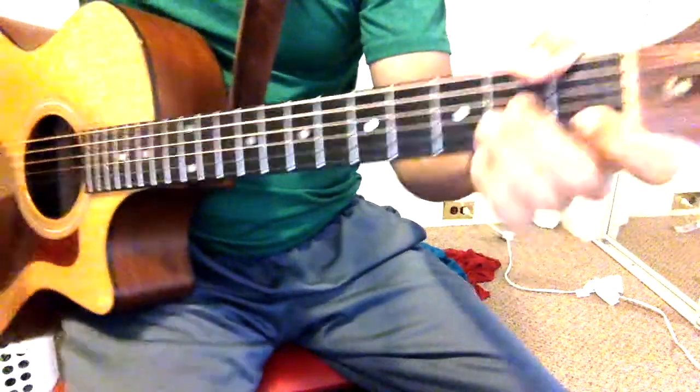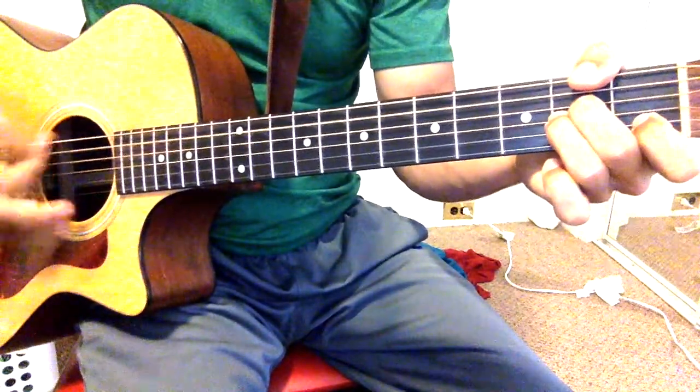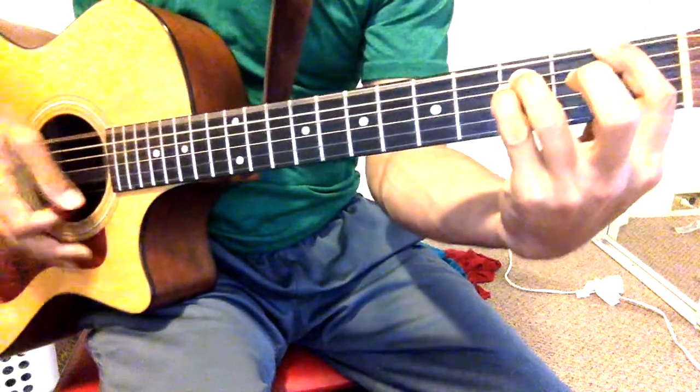So all at once for that pre-chorus: starting with the A minor, eight beats; then C, adding the pinky on beat four for beats five through eight; then F, F, F — three quick hits.